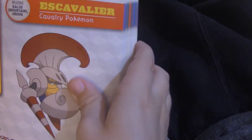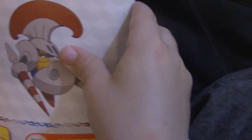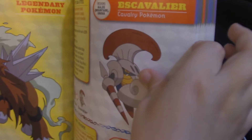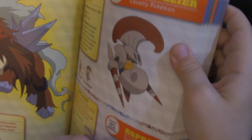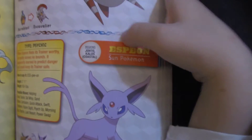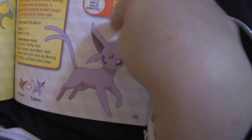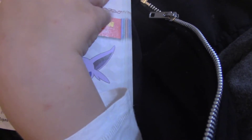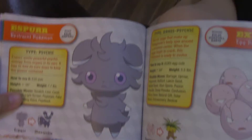Escavalier — Bug and Steel type. It's like a warrior bug. Espeon — it's kind of like weather, a sun Pokémon. But it doesn't look yellow, and why is it called sun if it's Psychic and not even Fire? It's an Eevee evolution — Espeon. And look at this: Espurr evolves into Meowstic.